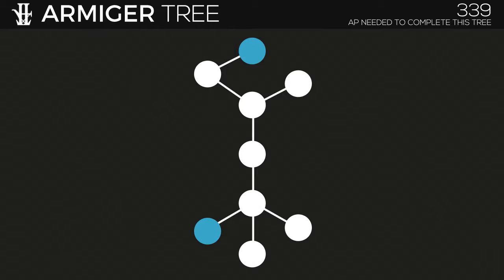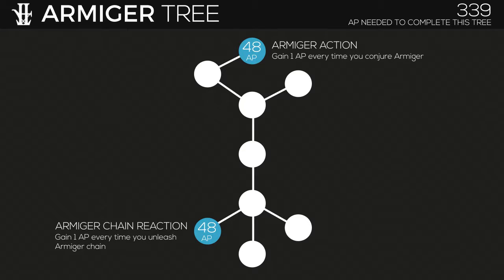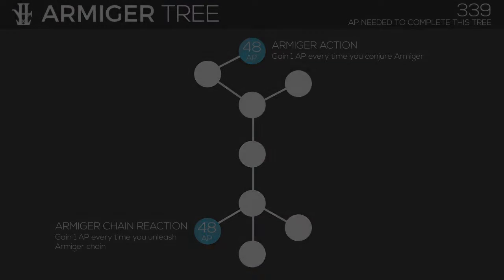This represents the Armiger tree, which you unlock during the main storyline pretty early on, usually around chapter three. There are two nodes in this tree that cost 48 AP each. You gain one AP each time you conjure the Armiger, or one AP each time you unleash an Armiger chain. These nodes definitely pay off the more you use the Armiger, but as always prioritize the nodes based off your playstyle — so if you only use the Armiger during boss fights, you might not want to invest the 96 AP for both nodes.